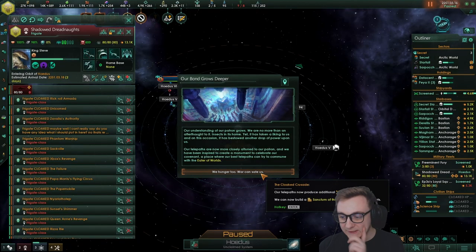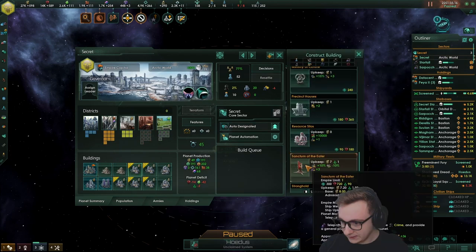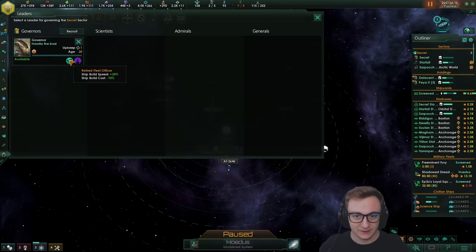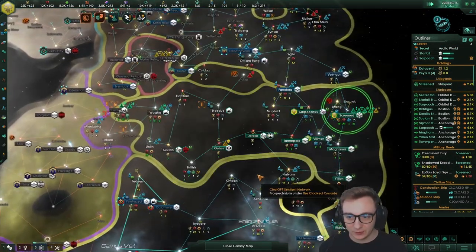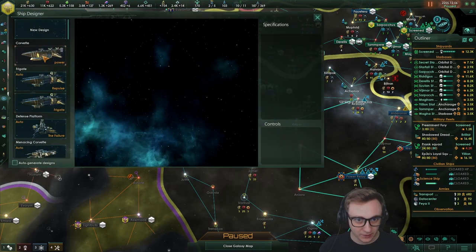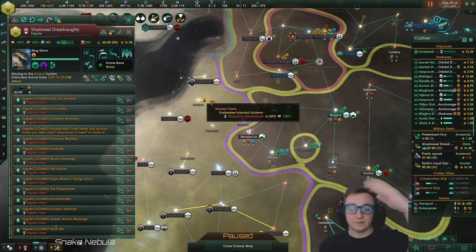Telepaths can now produce additional naval capacity. We can build a Sanctum of the Eater on one of our planets — ship weapon range, ship upkeep reduction, and more telepath jobs. Very nice. We'll build that on our capital and get a Retired Fleet Officer for even cheaper ships. We have tier three cloaking now, and we still have tier one fitted — never changed it, didn't need to yet. Time to cloak in — hopefully they don't see us.